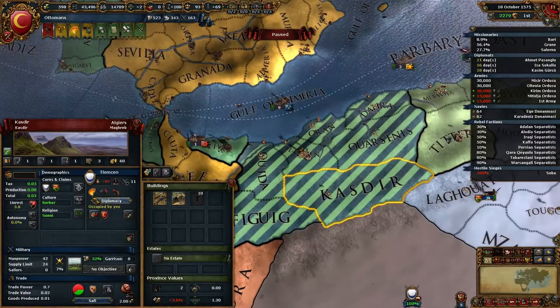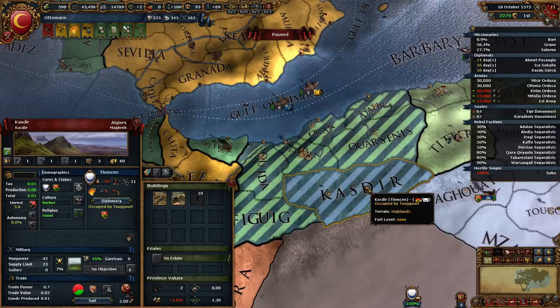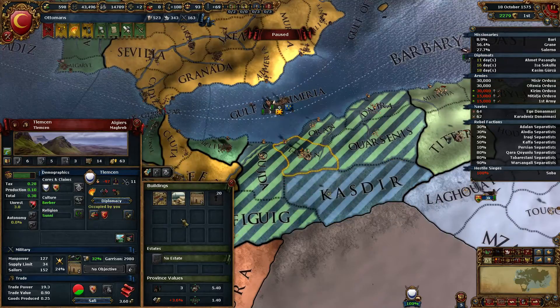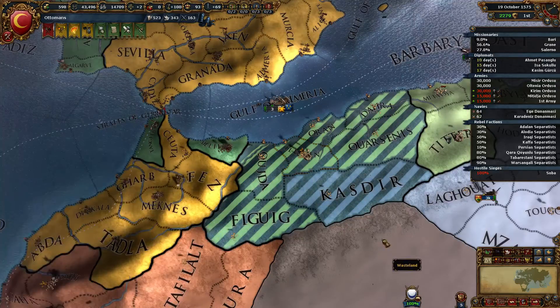When will these small countries learn that an alliance and prestige is not worth this? We want war reps. We might as well call this guy back as well, send the army up here. And then we can eat Clemson. I want to give this one to my vassal. I just want to check something out.